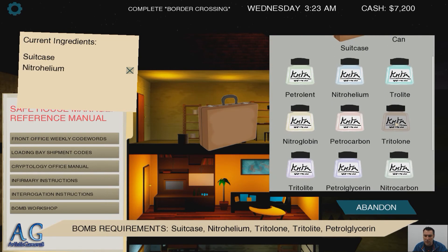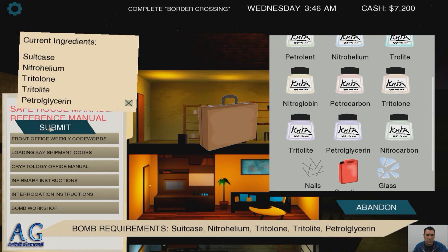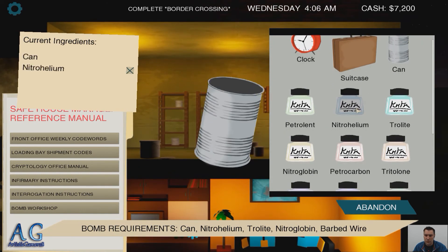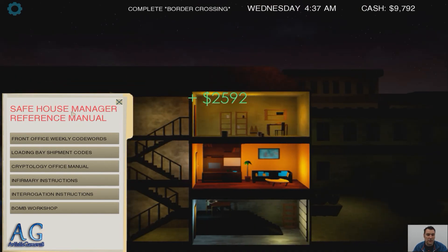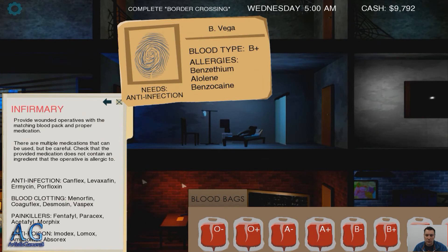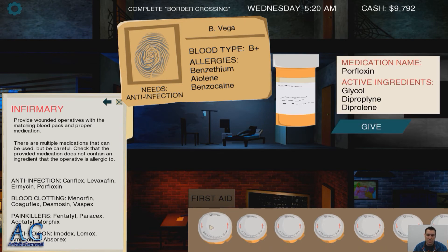What else have we got? I think we're doing all right. Wire. Nailed it! So we're almost at $10,000. As long as we don't do the crypto one, hopefully we'll pass most of them here. Blood type B+. The faster you go, the more assignments you get, the more money you're able to get. Anti-infection. We're good.